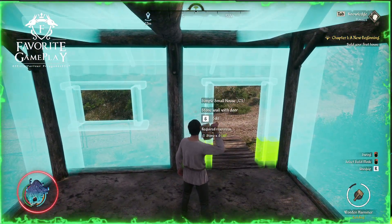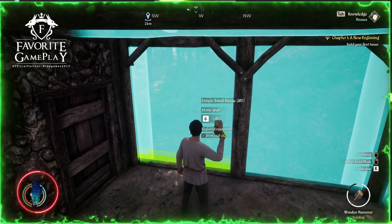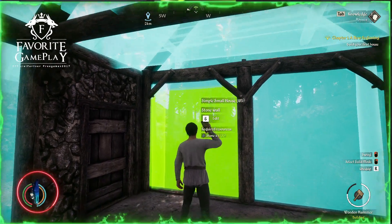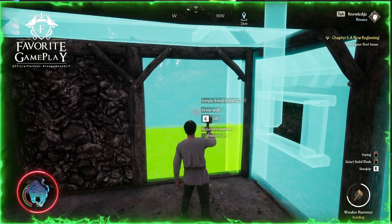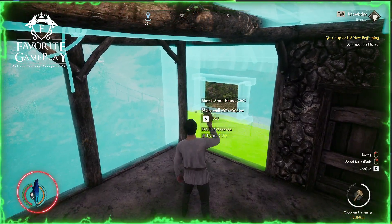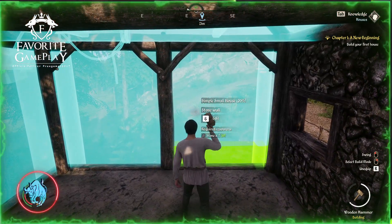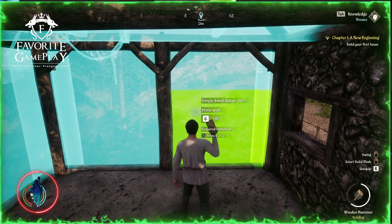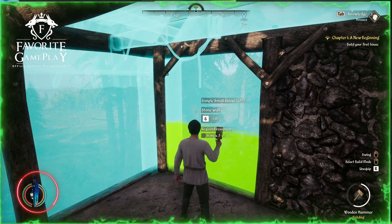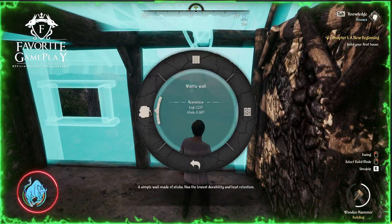I hope I have enough stones to build this house, otherwise I need to get more. I think I definitely need more stones. Let's make the front and sides from stone and maybe the back with wood — I'll change it later if needed. Like this you can build your first house, and depending on what you prefer you can start with wood or stone. I'm going to create them with logs.